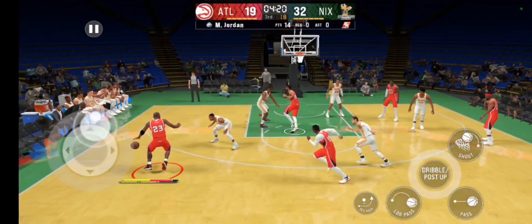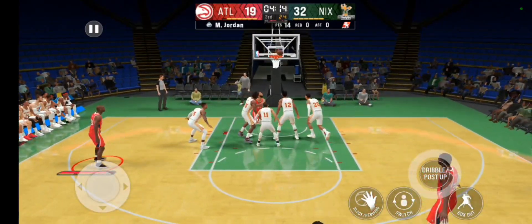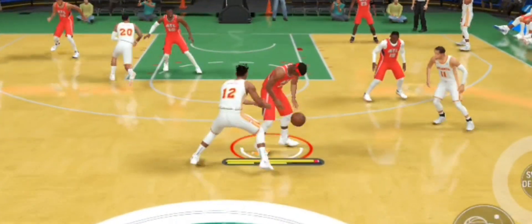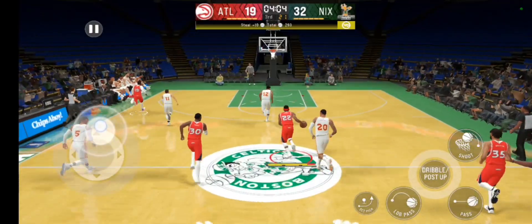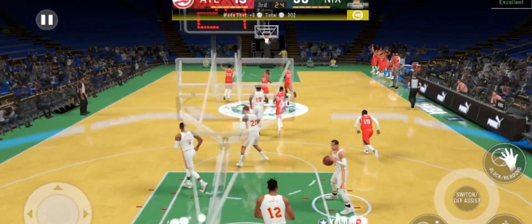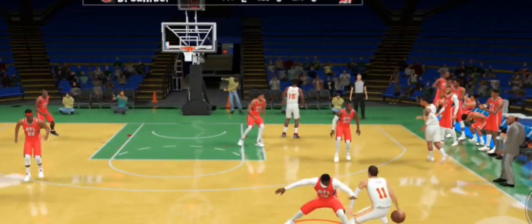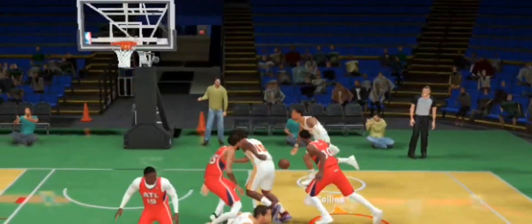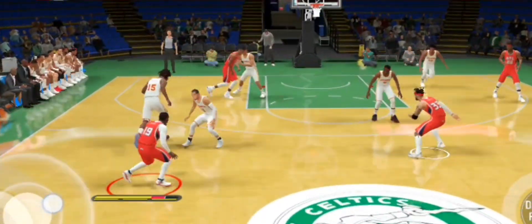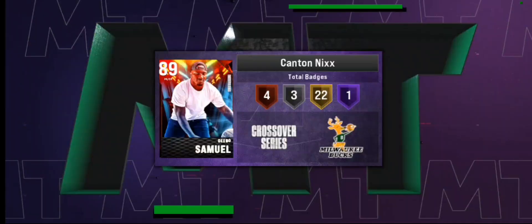Cross him up, cross him up! Hit him with the fade, pump fake fade. Good defense. Run the fast break, stop, pop — splash! That's a splash.